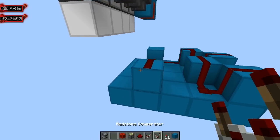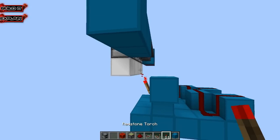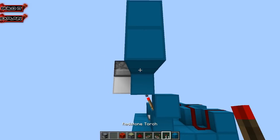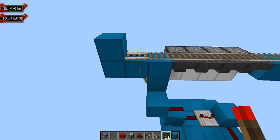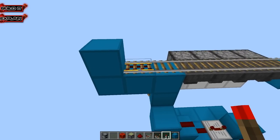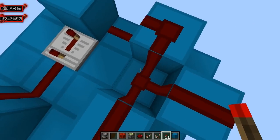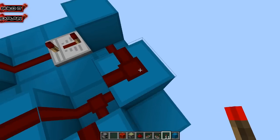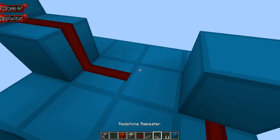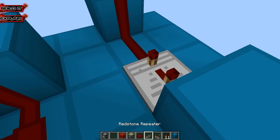This redstone dust is going to go into a block right here that has a torch right there, which also has a block on top of that torch, and then a redstone torch on that side right here. That redstone torch is right beneath this powered rail so that whenever this gets activated, it powers that on — so that's what we want. Again, four ticks.